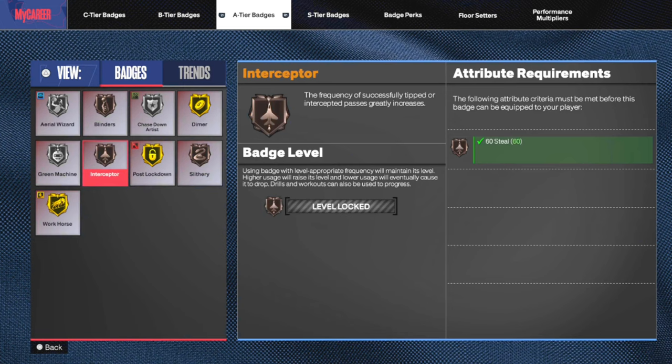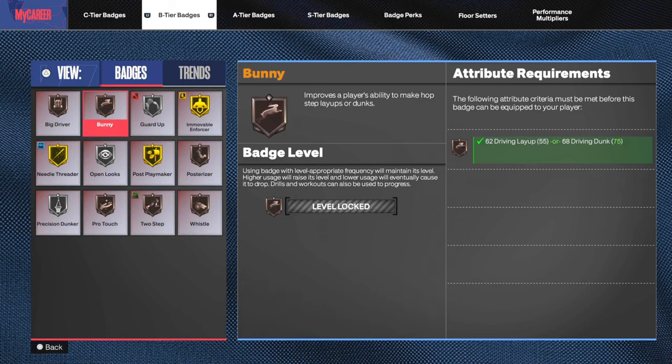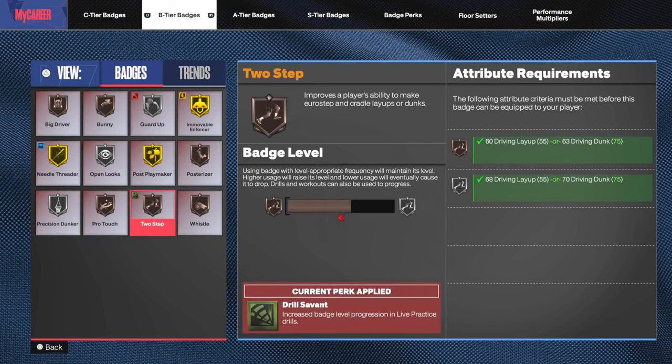Most of you are probably going to want to pick B and C tier badges, because those are ones like Bunny or Two Step where a lot of people don't even do Euro Steps or Hop Steps. Things like that are what you want to use floor setters on. Whistle is another good one if you don't get fouled a lot, and Guard Up as well because it's just hard to activate — you're not always going to shoot contested shots. That's a rare occasion. If you're a guard like a PG, your Guard Up will go up more since you're shooting contested a little more. But if you're someone who only shoots wide open shots, you'll want to use Guard Up as one of your floor setters.